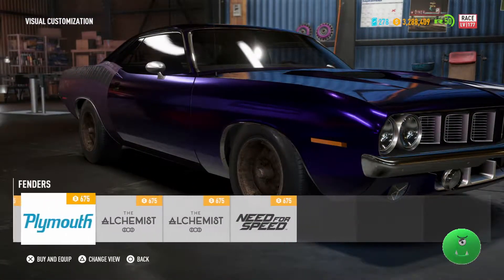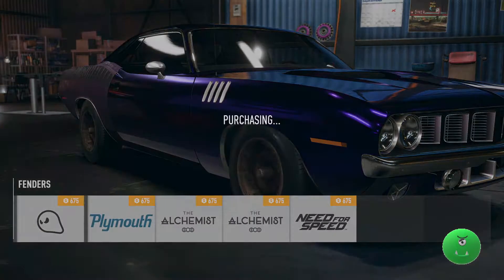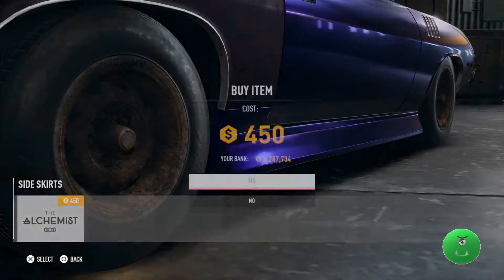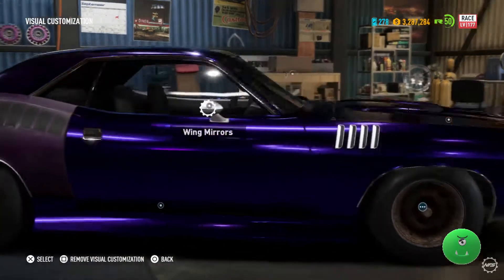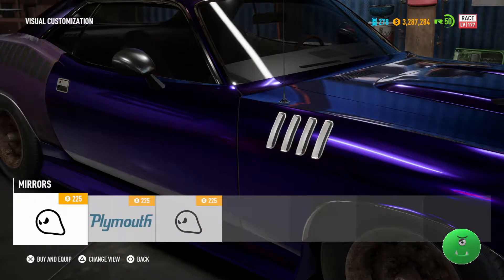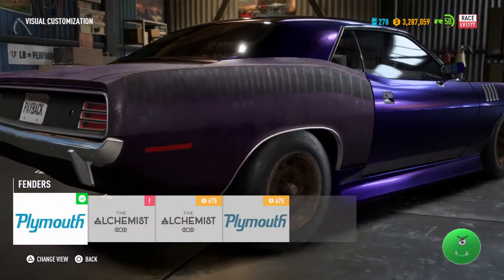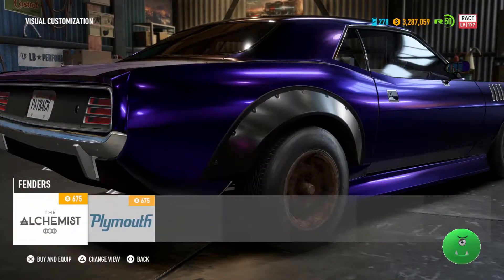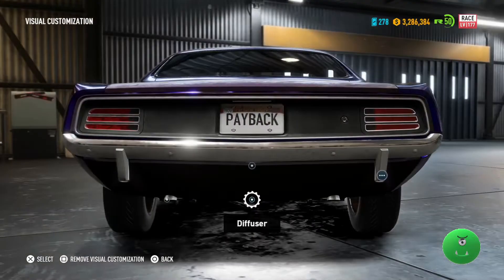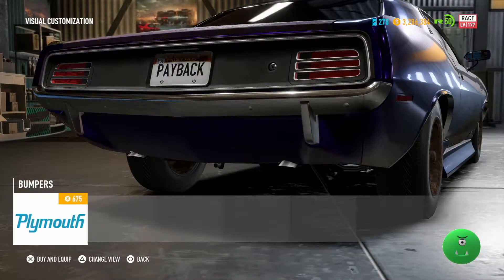There are a decent number of options to make your Plymouth Barracuda look unique, and of course you can always add decals to customize it even more. I quickly went through all the options to show you what the differences were. Some areas only had one possibility, like the roof and the trunk, while others had several different options to choose from. And of course, you can always customize the license plate.